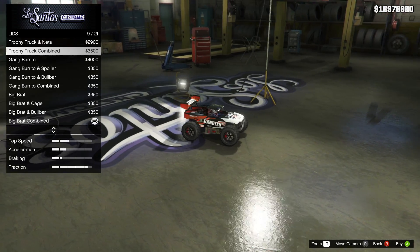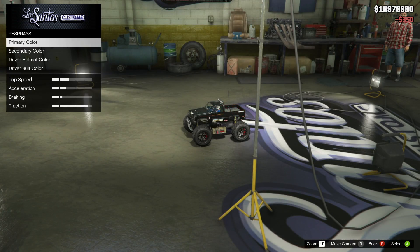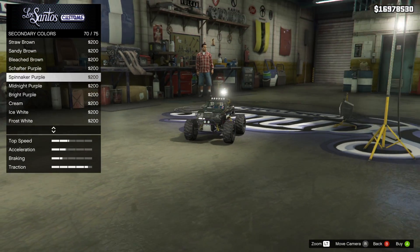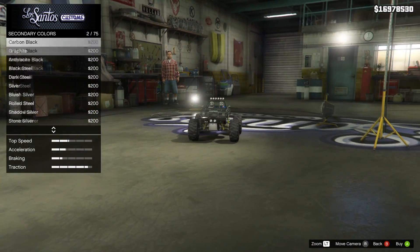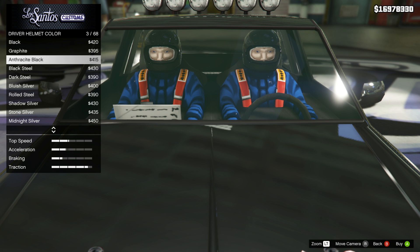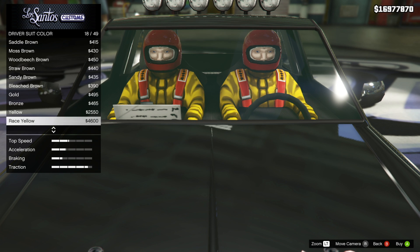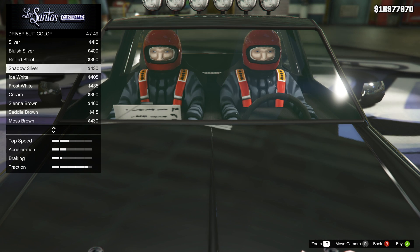The next thing to talk about is colors. You have some unique options. Primary changes the main hull of the car. Secondary changes only the upgrades you add — for me, it was the bull bar on the front. The two most unique design elements are amazing: you get to change the little drivers on the inside, including their helmets and suits, so you can kind of see what they look like as you're driving.